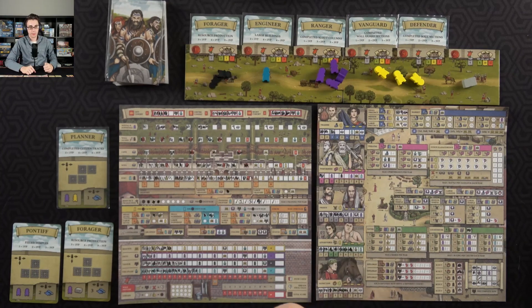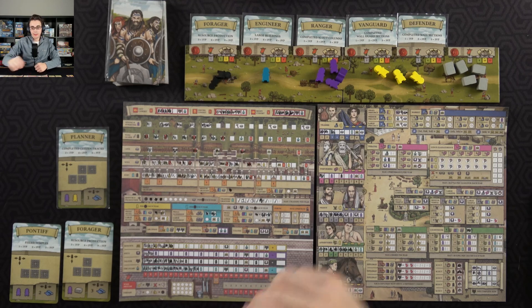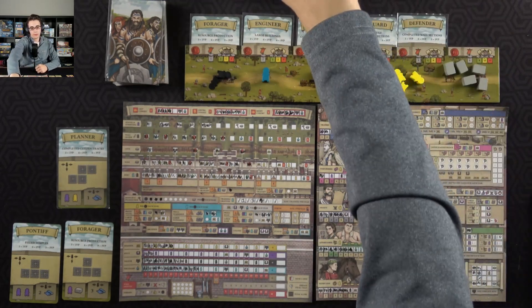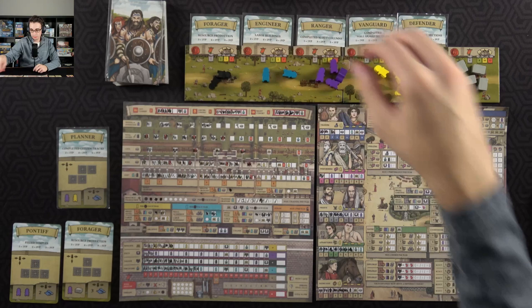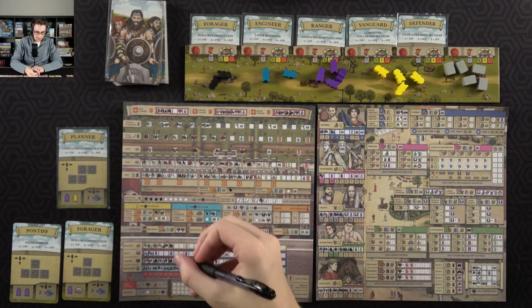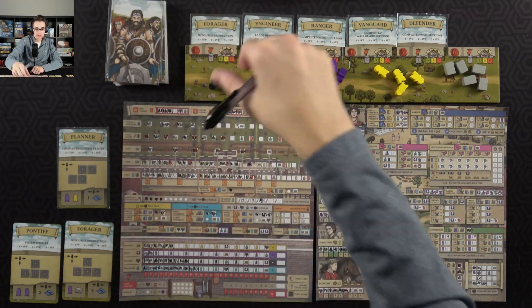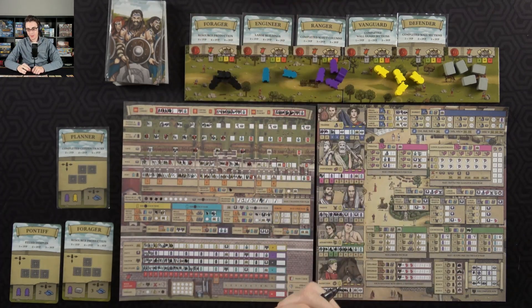I get four resources for my resource production. Then I get a civilian because of my hotel, a builder because of my workshop. And then my small road allows me to fill in something down here — I'll go with some valor because then I get an additional soldier. With that done, we're on our way with year number five.